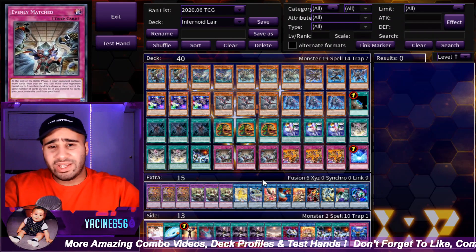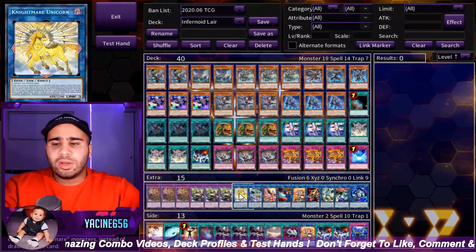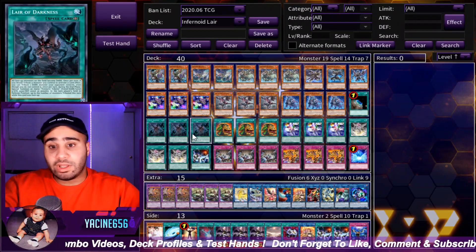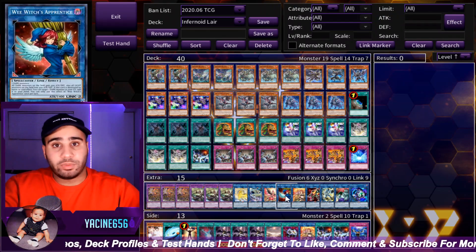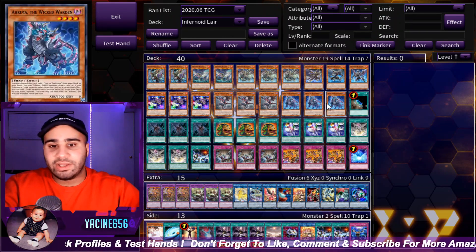I think there's also Omega that I should probably be playing — it has an effect in the grave. Actually, I probably shouldn't be playing Omega. Probably cut Unicorn, honestly. Wee Witch is important because when you use Lair, your monsters are no longer Fire, so if you want that boost you actually have to make Wee Witch with your monsters, and then all of your monsters are Dark, so naturally they have a lot of attack.